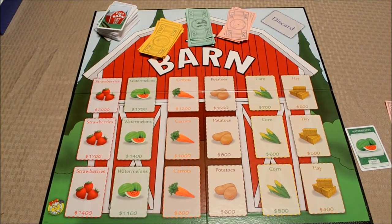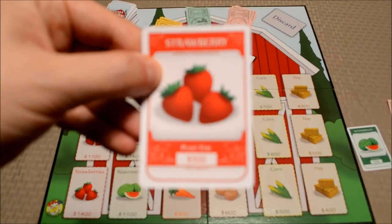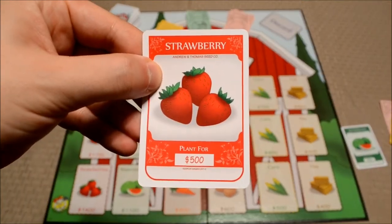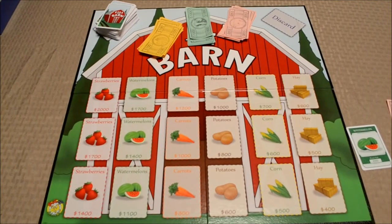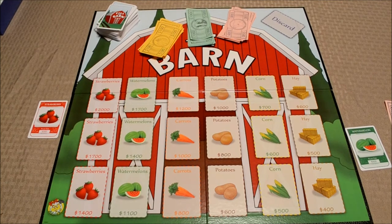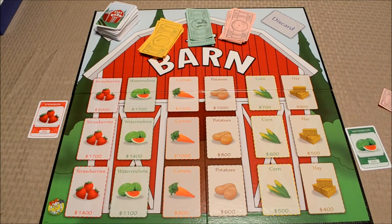Now it's my turn. I'll go ahead and pay five hundred dollars to plant this strawberry. I'll just put that on my imaginary field for now and draw from the deck to bring my hand back up to five.